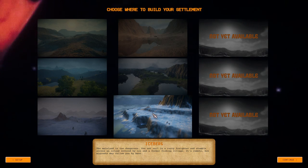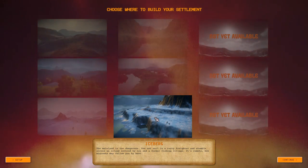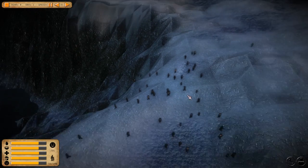Welcome back to Atomic Society. In the previous episode we colonized the canyons, and now I want to build one on an iceberg — I feel like that could be really cool. Let's see how it goes. Starting up, this is a very pre-alpha build right now, so there isn't as much content.